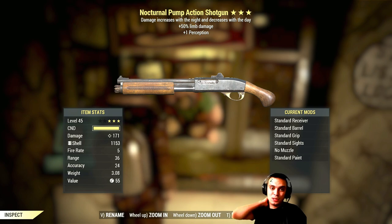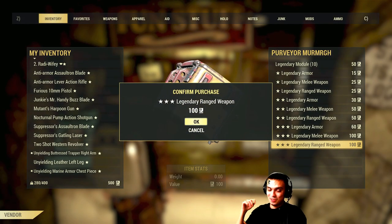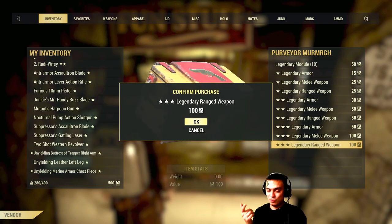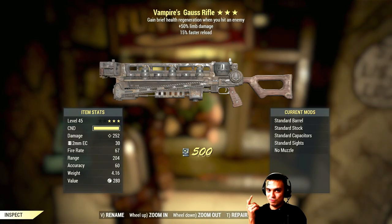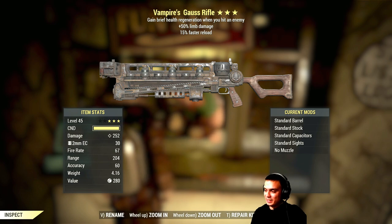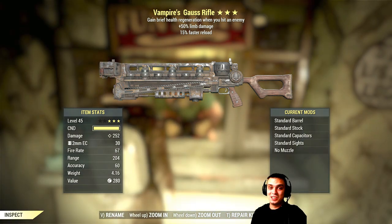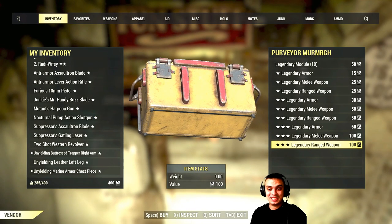Next up — night action gun, damage increases at night and decreases during the day, 51% damage, plus one perception. Let's go again — handmade rifle. Vampire's gauss rifle — regeneration on hit, 50% limb damage, and 15% reload speed. It's a legacy — TSE. That pistol is that good? Oh yeah!